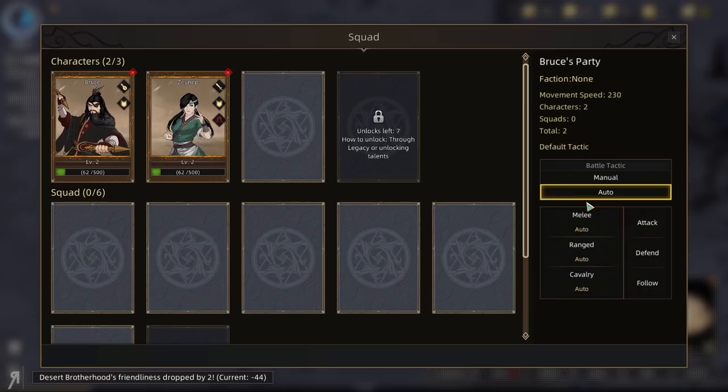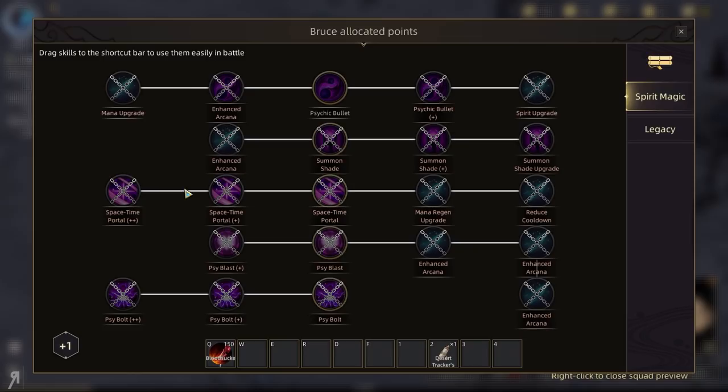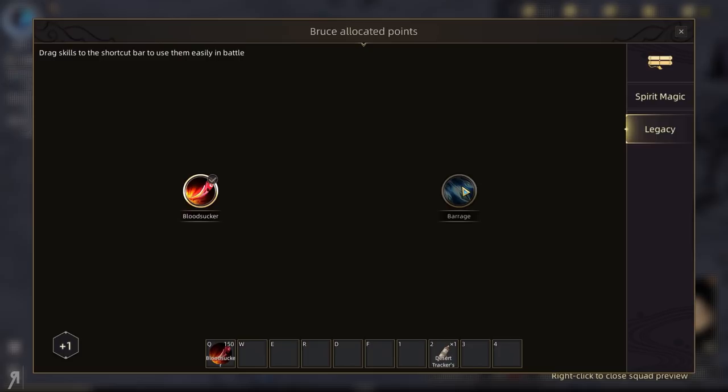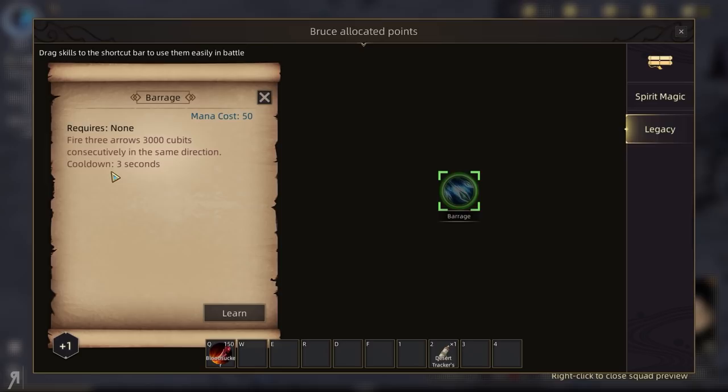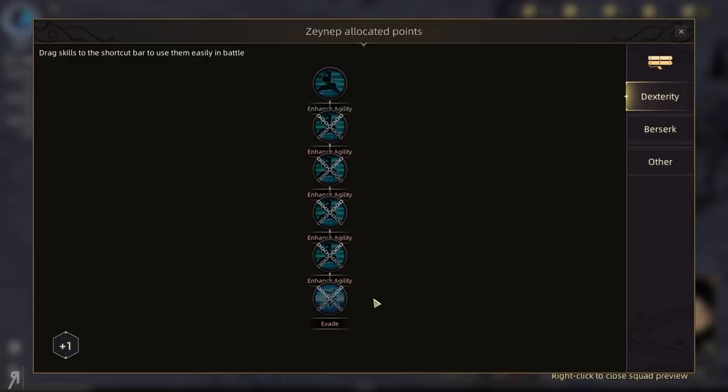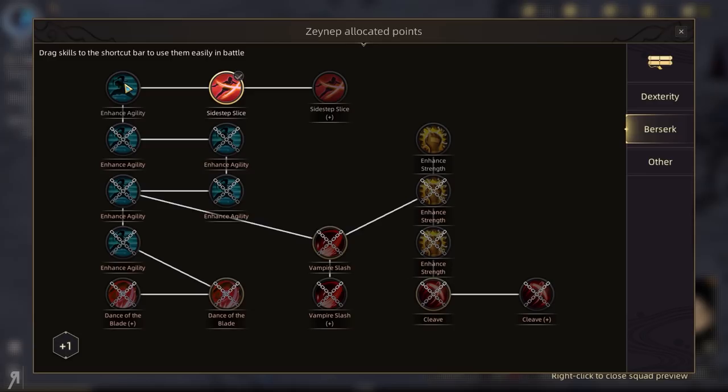We want to level up as fast as possible to increase our skills. I'd like to get Summon Shade, but I need to get Psychic Bullet first — it fires a psychic bullet in the target direction that cannot be evaded or blocked. It deals damage, reduces the target's movement speed by 50% for 5 seconds, and generates an orb of dark energy upon hitting that explodes for AoE damage within 300 cubits. That's actually amazing. But I do have Archery Barrage available — fire three arrows 3,000 cubits consecutively, 3 second cooldown. I think I'll actually use that instead.